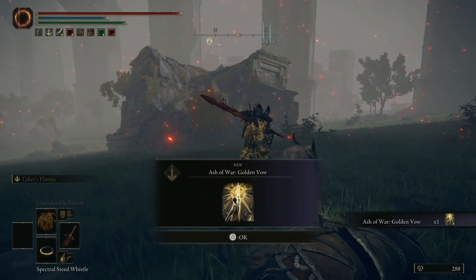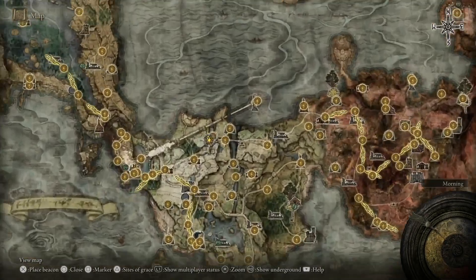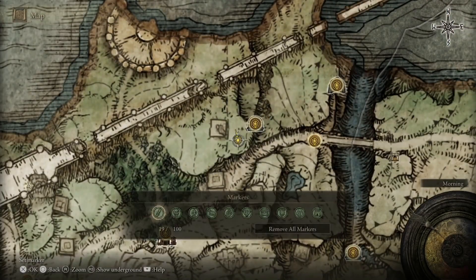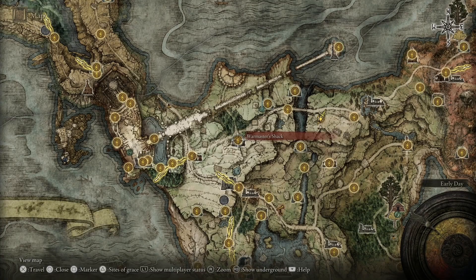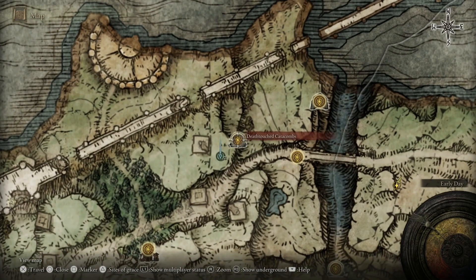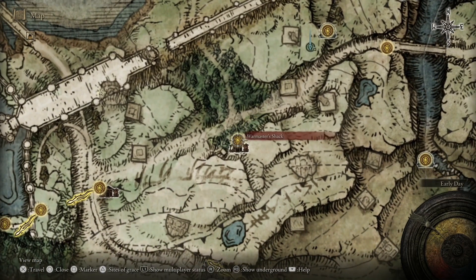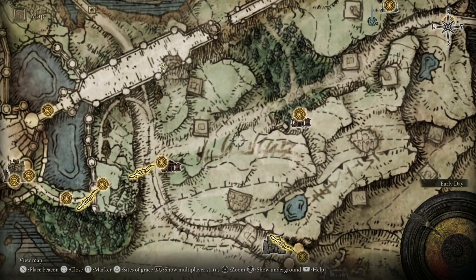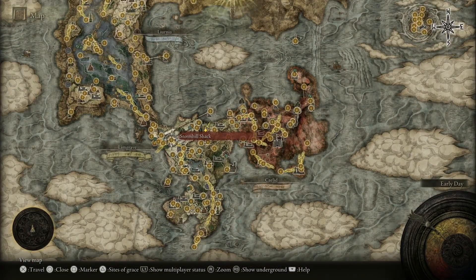Hello everybody. In this video I'll show you how you can get the Ash of War: Golden Bow. Keep in mind some of the items are quite sneaky so you might miss them. This location on the map is where you should go — nearby you have Death Touch Catacombs and a World Master Shack, Stormy Shack.